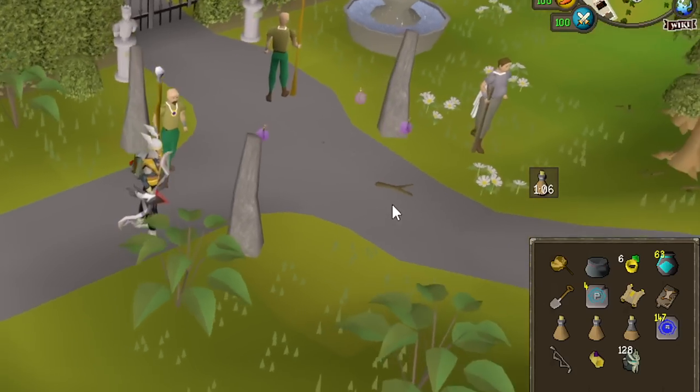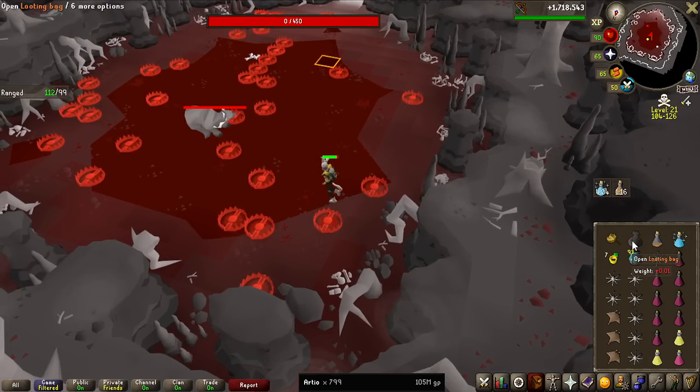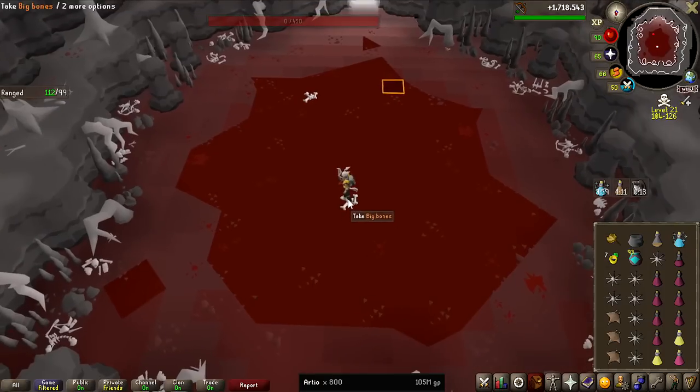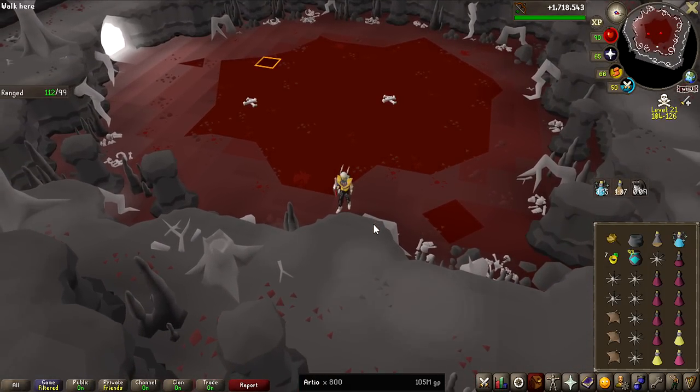We are coming up on 800 kill counts. After this one we have only, you could say, 2,000 kill count left to do. The grind is going good so far — bots are manageable, we're getting them out with a PKing account, and it's smooth. 40 kills an hour.